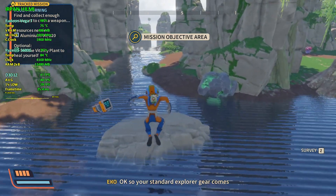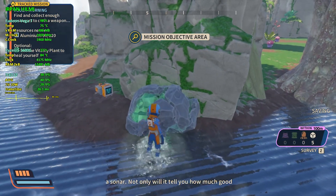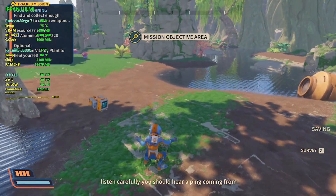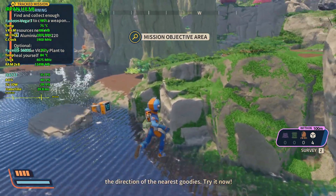Your standard explorer gear comes with a short-range survey tool that acts a bit like a sonar. Not only will it tell you how much good stuff is currently surrounding you, but if you listen carefully you should hear a ping coming from the direction of the nearest goodies. Try it now.